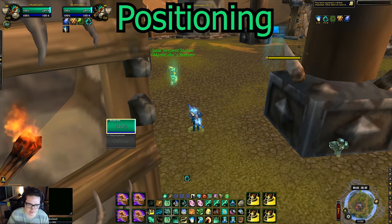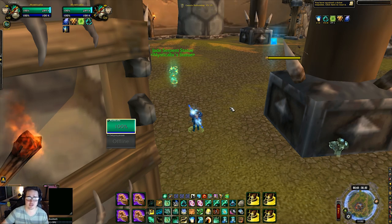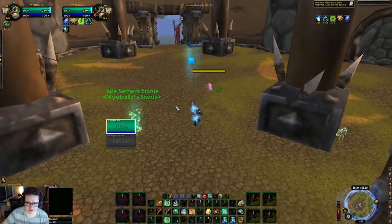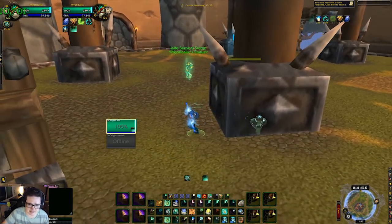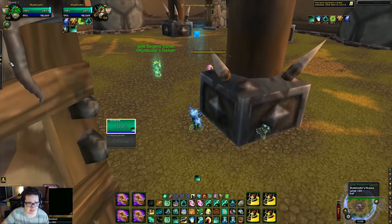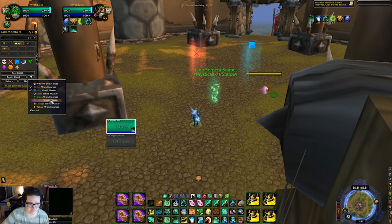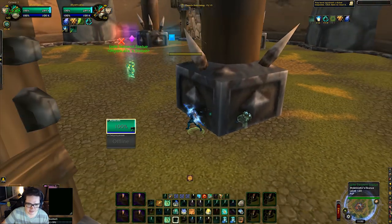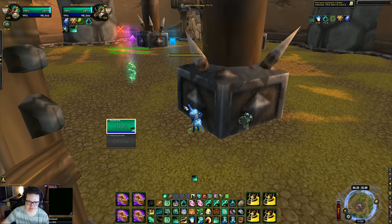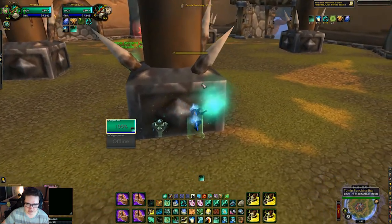This brings me to a very important topic — the hardest part of being a Mistweaver is positioning. You can avoid a lot of crowd control by just being positioned correctly, and that goes for your teammates too. On maps with pillars, just stay by the pillar — that's the best thing you can do. You want your teammates out in the middle engaging, and you stay behind the pillar. You can still get interrupted sometimes, but you can avoid so much crowd control this way. The mage will have to waste Blinks just to get to you.